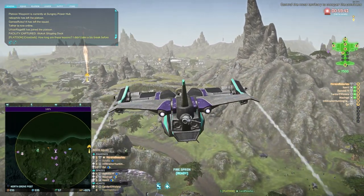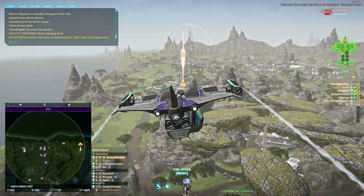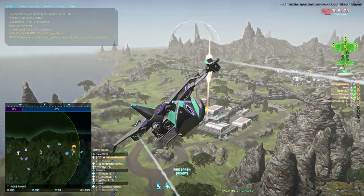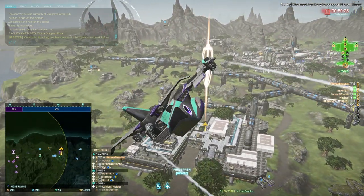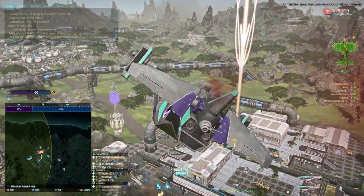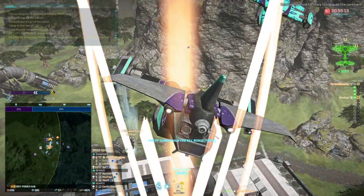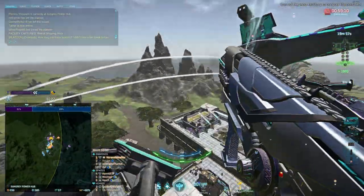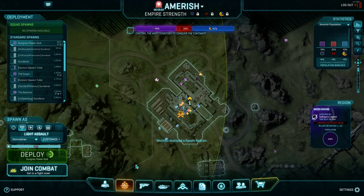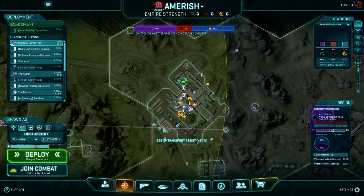Sungray Power Hub probably has three squads or a platoon. Here's a good example of how to crash that. They're probably on point — you've got two options: a max crash, or a galaxy drop. As we're just coming in, drop on top of the point. Everybody down. Depending on how coordinated the opposition is, you may get pushed off. They have a router inside too — these guys are fairly coordinated. The thing unique about routers, unlike sunderers, is they are not restricted to deploy zones, so you can have a router literally on the point.